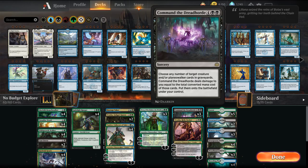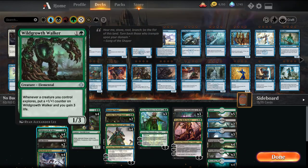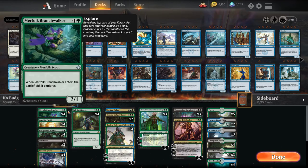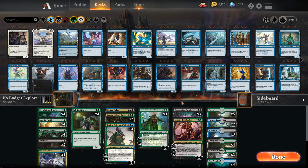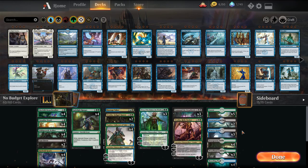Nissa is a really good Planeswalker - keeps putting pressure with your lands, can ramp you up, and double your mana. Then we have Big Vraska, which deals with pretty much any permanent type we need to worry about other than Planeswalkers, and can create tokens. The key card is Command the Dreadhorde - we fill our graveyard with explore creatures and Tamiyo, gain a bunch of life off explore, then Command the Dreadhorde back. You'll see variants going four-color, splashing white for Little Teferi, Big Teferi, all the Teferi bros.